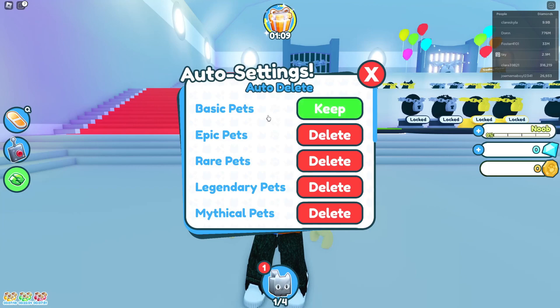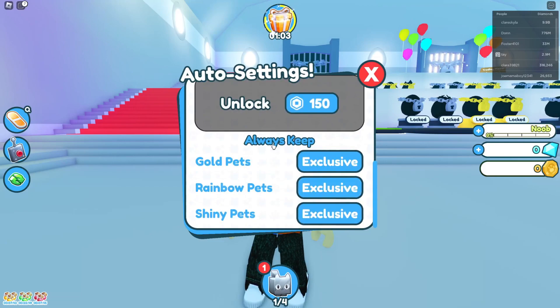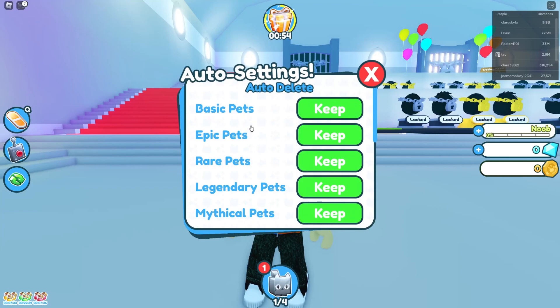What you want to do is make sure you click so it says Keep — you need to change all of these to Keep. Just tap or click on it just like so. You can also do the same at the bottom; at the moment those are set to Always Keep, and you can change those as well. I'll keep them on Exclusive for now.